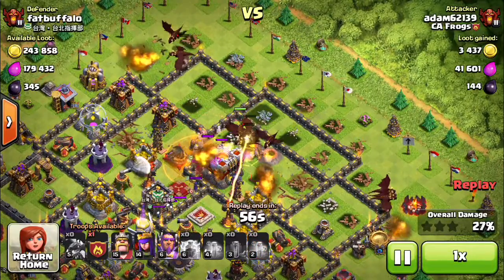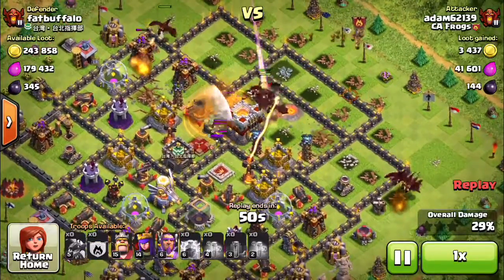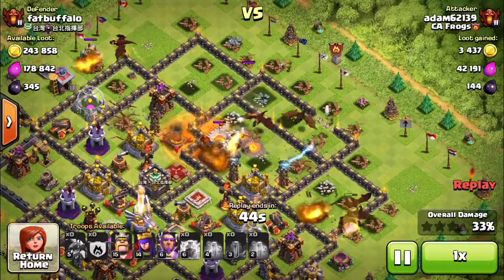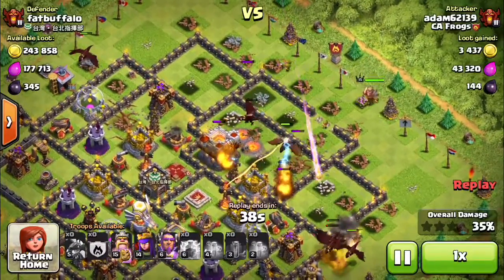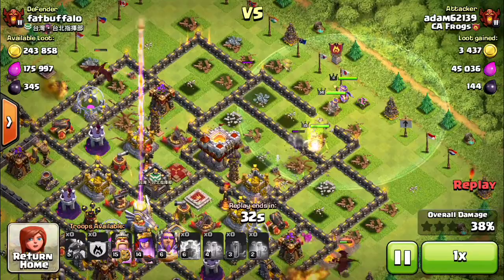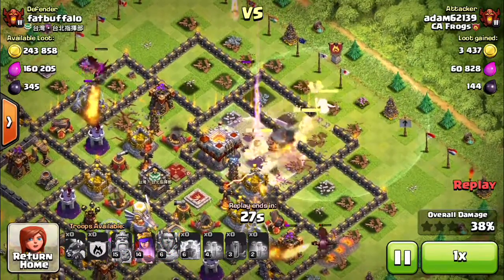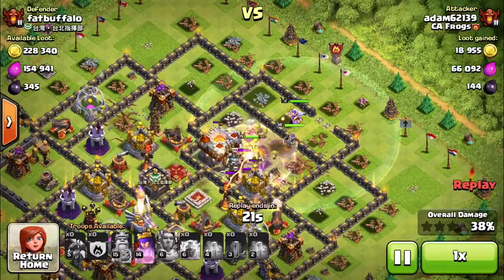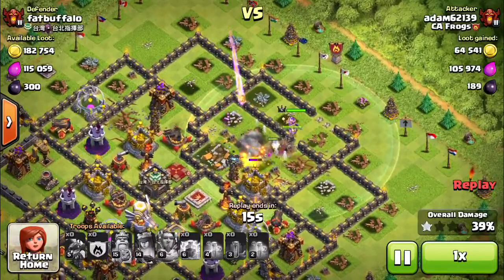The air defense is pushing back the dragons and slowing down the assault on the town hall. Since the percentage is only at 29, I've decided to drop the clan castle troops and go after the town hall. The wall breakers have opened up the first wall and the clan castle dragon is helping. The heroes arrive quickly — my king is targeted so I use his ability, then the Grand Warden's ability. The first shot from the Igor artillery does nothing. The queen is still at full health, they're in the center area where the town hall is, and it goes down.